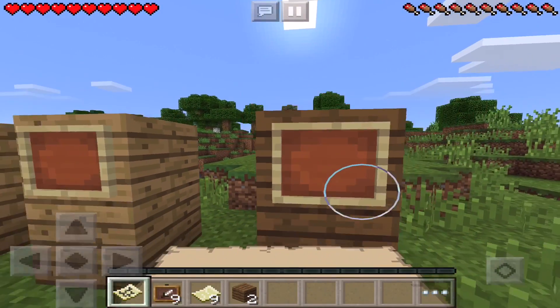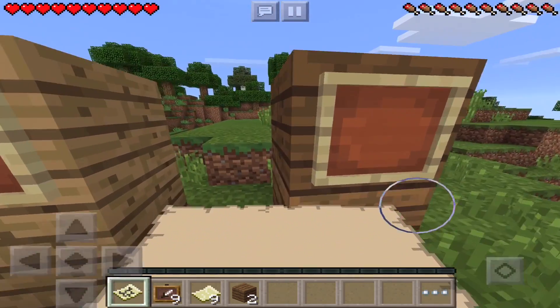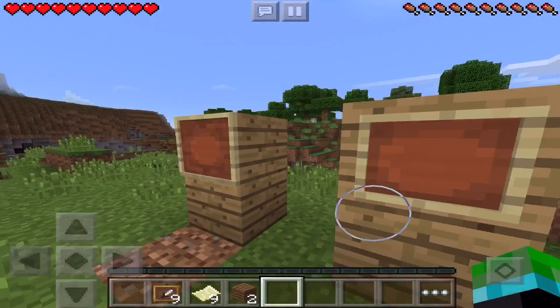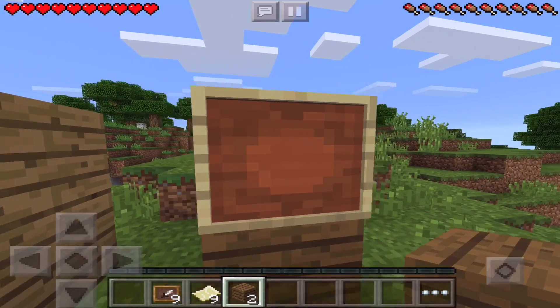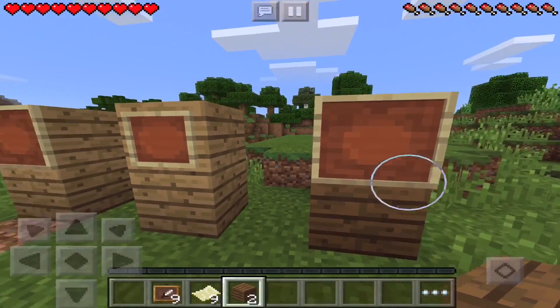And the thing is, when you place maps onto item frames, it actually makes the item frame bigger so that it can show the map in great detail. So when we put this on, since there isn't anything on the map, it's just a big item frame. And yeah, that does mean since there's already a map on there, we can't place anything else on it. But it's still really cool to show off to your friends and just have lying around your house.